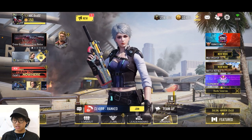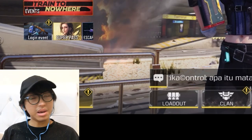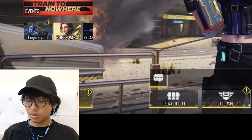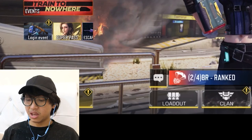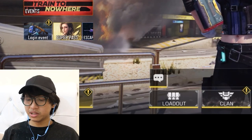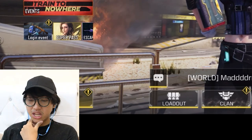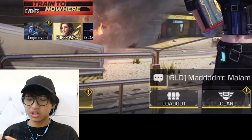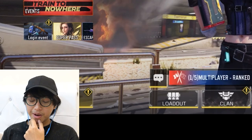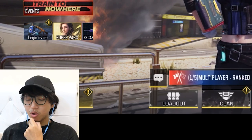Outlaw itu adjusted. Ntar tungguin notes-notes official dari Codm aja, kalian baca, biasanya ada di website. Nah ini bocoran sedikit aja ya - BR exclusive: M13 range buff, ZRG di-buff juga. BR class ada Rewind Pump. Terus core streak-nya ada MQ27 Dragonfire - itu yang drone itu, pelurunya ditambahin. Half X3 juga, damage-nya di-buff, range-nya di-buff, mantep banget.